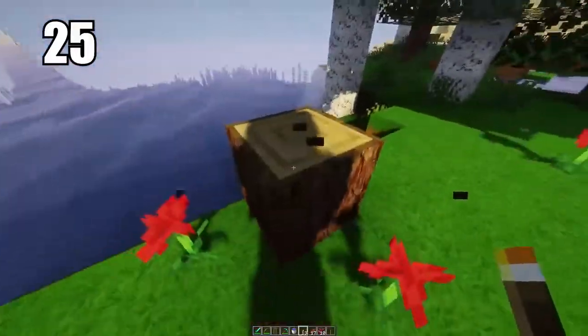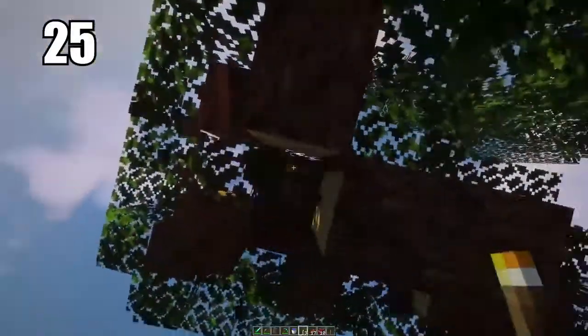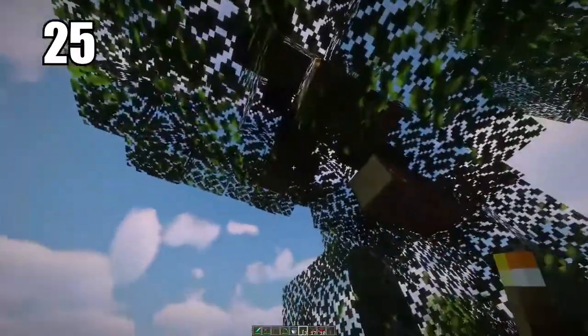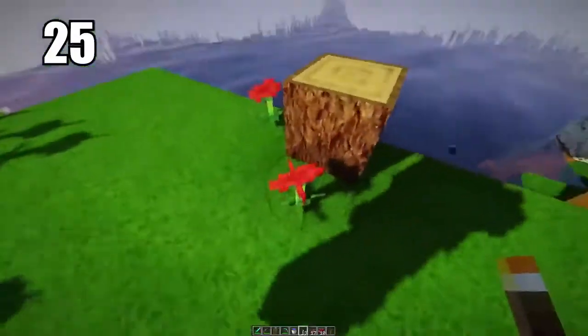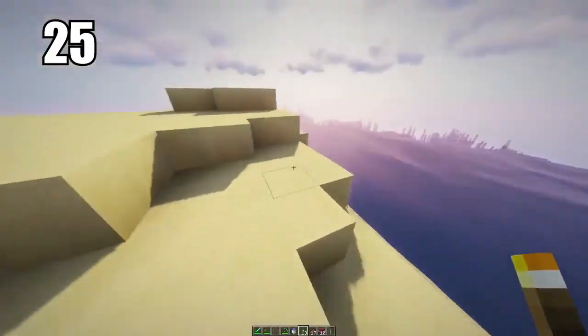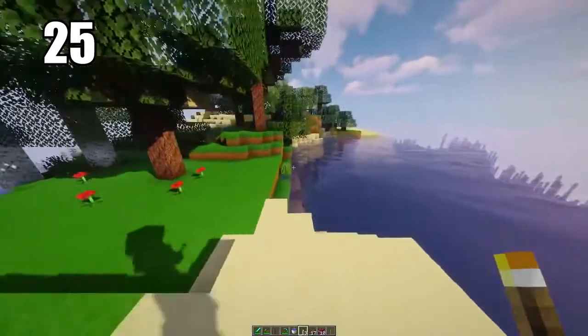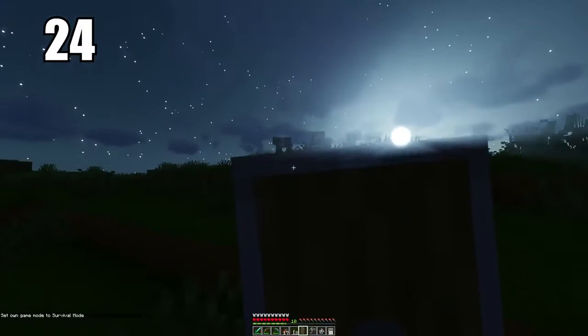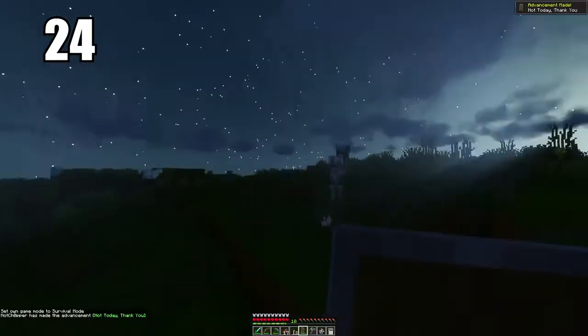Tip 25 is saving the bottom trunk of the tree for last. What you do is save that one for the final break so you can stand on top of it and break the rest of the tree so that it despawns and you get all of the wood, even if it's a little bit high up and out of your range. Break that bottom one last and you end up with exactly the amount of wood you should get from that tree — it just saves you a bit of time.